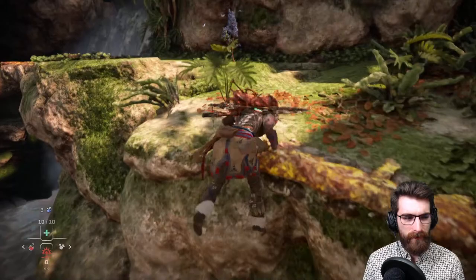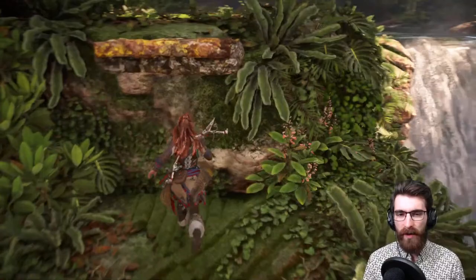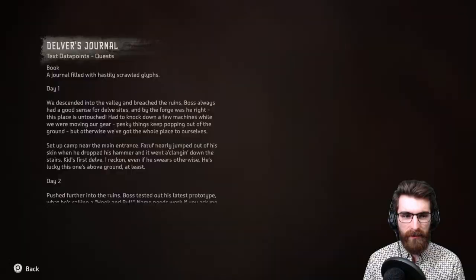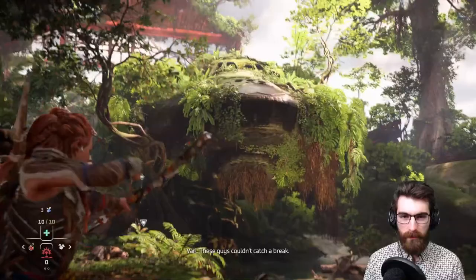I was grateful for this part of the explanation because I didn't play the first game — I'm curious how your experience was if you haven't played the first game, because there is a lot of baggage in terms of story that the game tries to catch you up on. That big metal thing looks like the ship. Poor Varl — he has so much to take in. He's hiding it well but in his head he's just screaming.